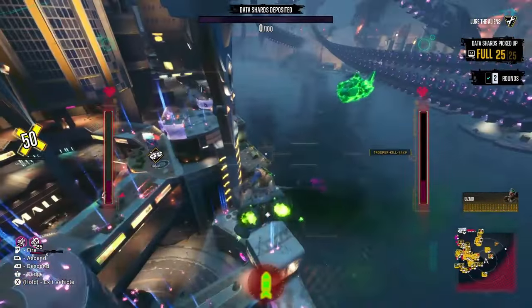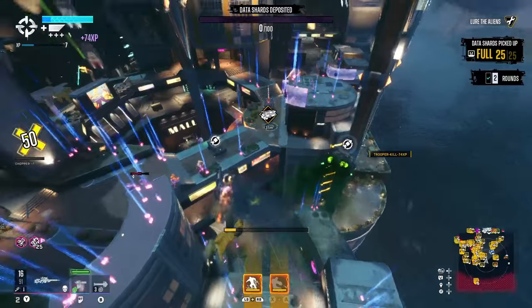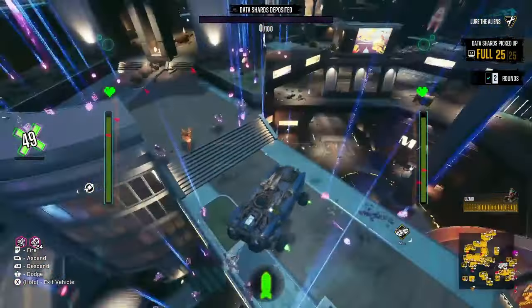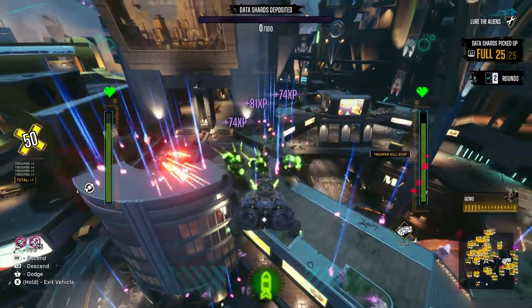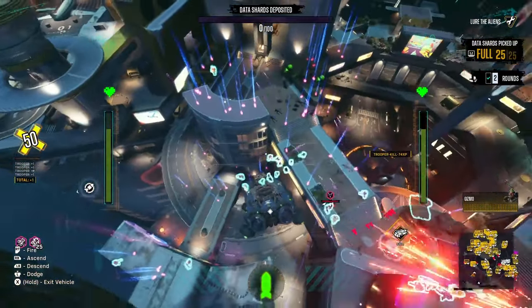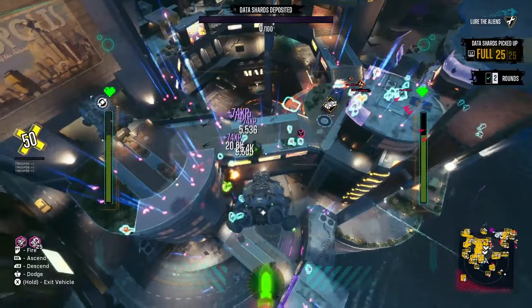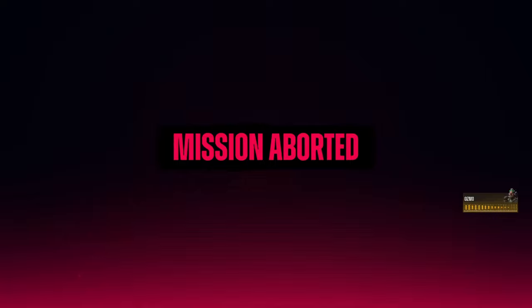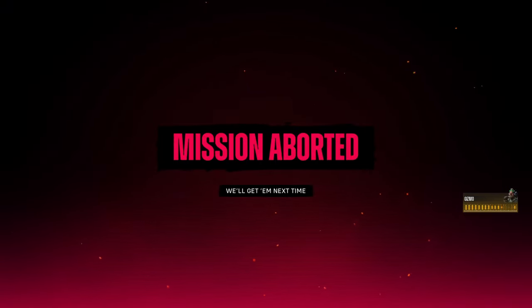Doing this, I've managed to level up some of my characters pretty quickly. Even on the basic difficulty levels you're going to get one, two, maybe three levels every couple of minutes. But the main thing is you don't want to complete it — so if you want to focus on another character, all you want to do is go back into your menu, select abort mission, and abort the mission.